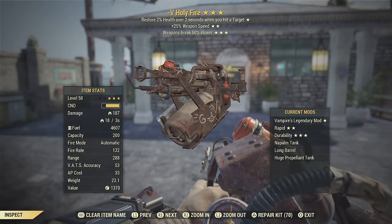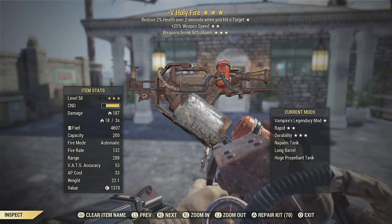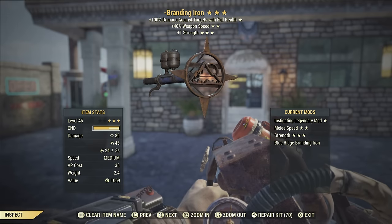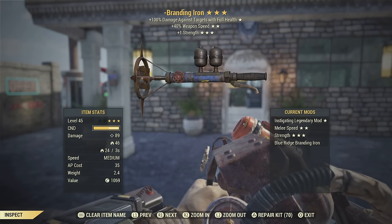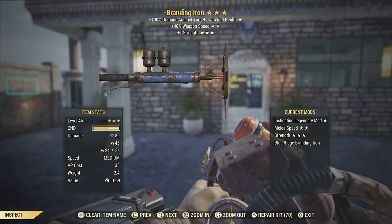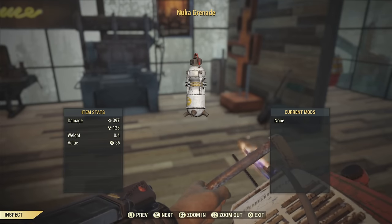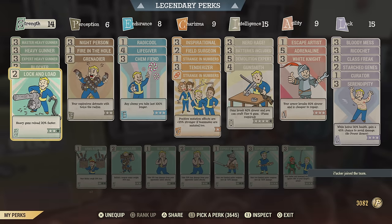This method involves using the Holy Fire, which you can get from Beasts of Burden, but I recommend getting it from Reddit — I'll link in the description how to do that. I also highly recommend the Branding Iron because you need an instigating weapon for this to work. Any instigating weapon will do though, as long as it has the instigating effect. We'll also be using Nuka Grenades — I'll leave a link in the description on how to get those.